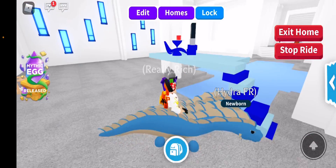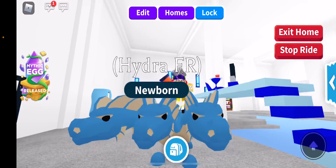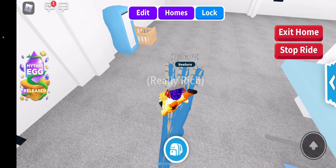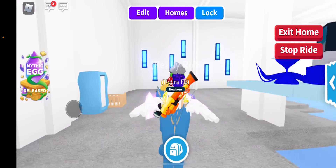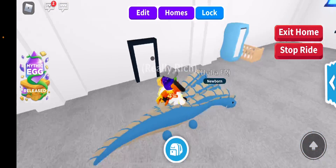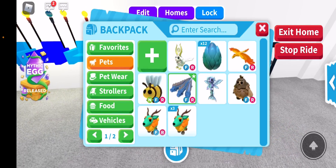Starting off with the Hydra right here — it looks like a three-headed dragon because it has three heads. It looks cute, and the way you fly it also looks cute. I like it very much.